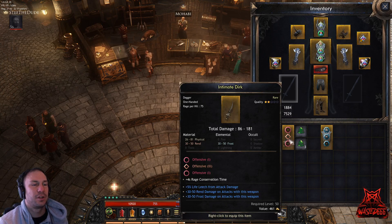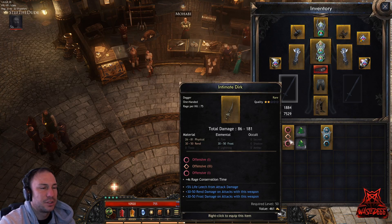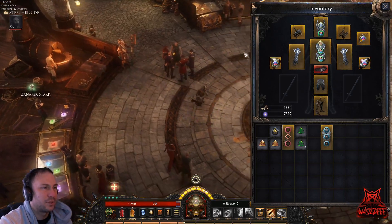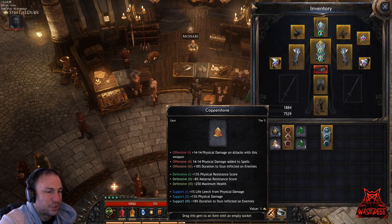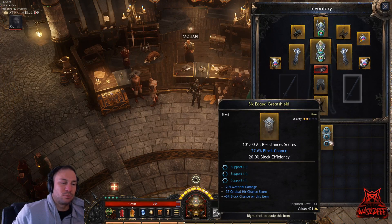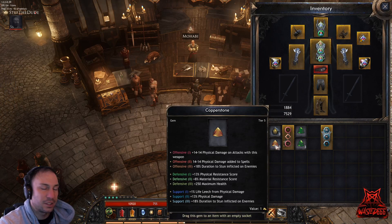A dagger, sword, any kind of high DPS weapon — try to get one with really high DPS. We're on level 56 so better ones will come. Try to get one with Offensive 1 and Offensive 2 slots. If you don't have those slots, you can re-roll them in Item Re-roll Sockets. You want Offensive 1 for physical damage or toxic damage.